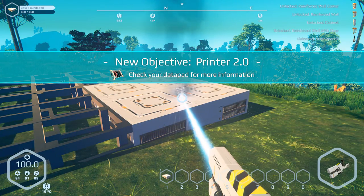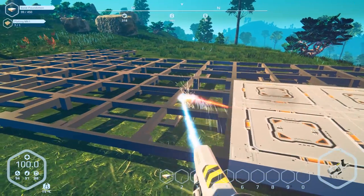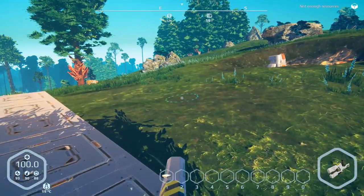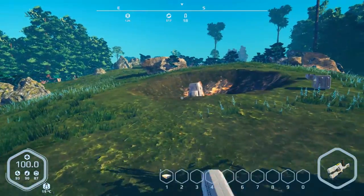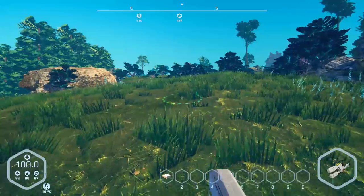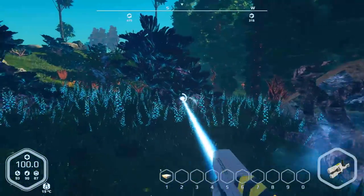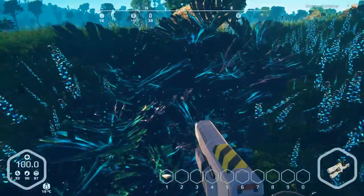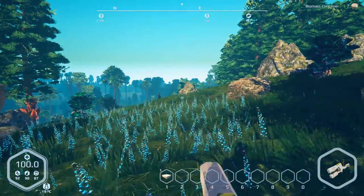Put a little bit of HP on this bad boy. We've got a printer 2.0 — check our data pad for more information. I would do that if I knew how to open my data pad. Just keep whittling this together. We're absolutely going to need some more plating if we want to build this place up. I'm thinking one more block in this direction — we should have enough floor space. Unfortunately, I think salvage is the name of the game for right now. So if we see any more ship parts, let's grab those and do a little bit of explorative action.